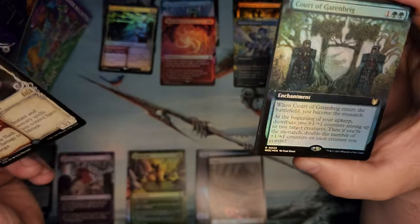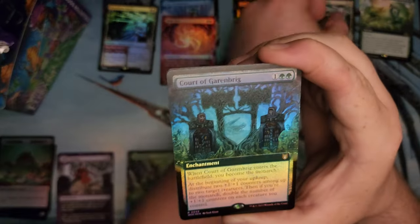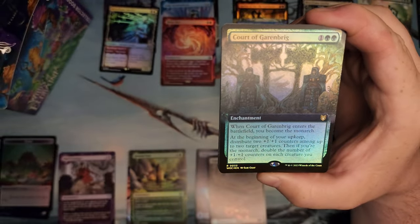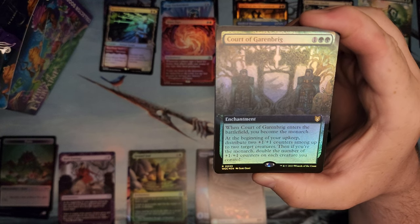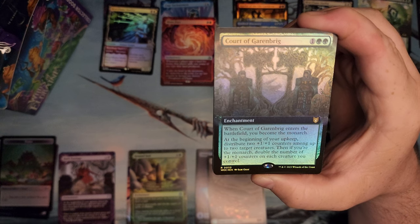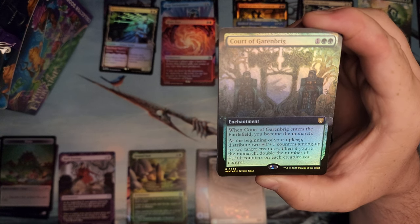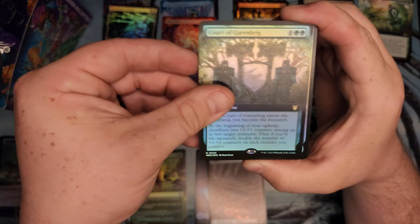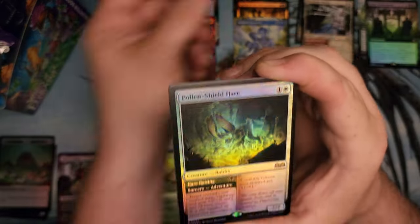Heartflame Duelist again. Court of Garinbrig — you become the Monarch for 3. Distribute two +1/+1 counters on two target creatures, then double the number. Oh shit, that is good. That's going in the Hydra deck for sure.